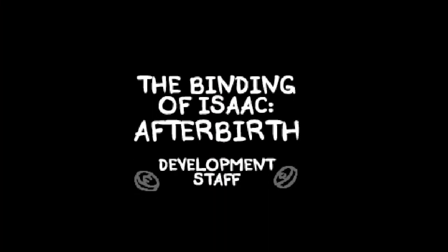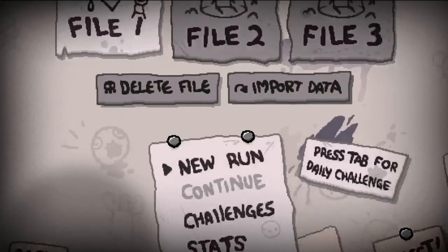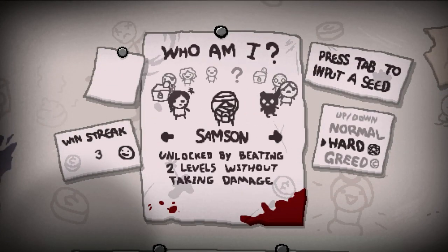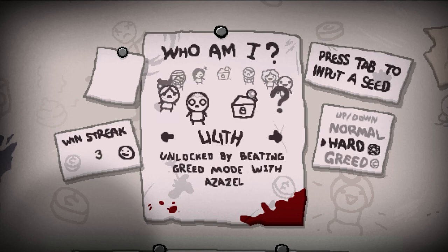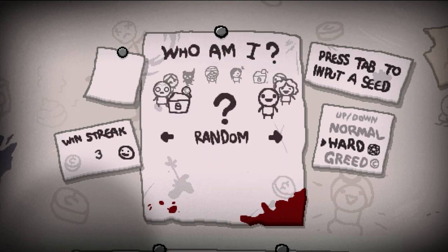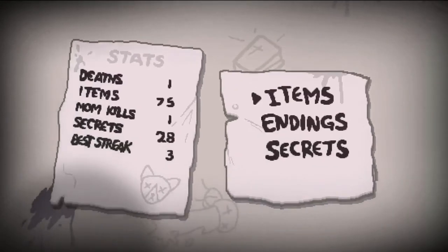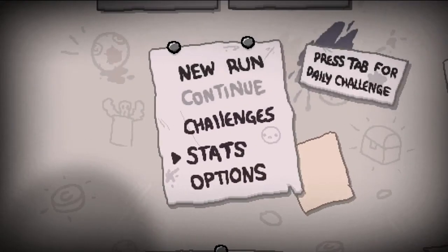I think we just unlocked Eden — the Lost Baby. Eden has been unlocked as a new character! So we actually have nice options now — we can do Maggie, Eve, Azazel, Lazarus, and Eden, and we have a couple other characters still to be unlocked. That was awesome! Let's just exit out and see my stats — 75 items, 28 secrets, getting there slowly but surely. Anyway, thanks for watching this super long episode again. I'll see you guys next time — we'll do a challenge or a greed run probably, on another character. Thank you for watching!